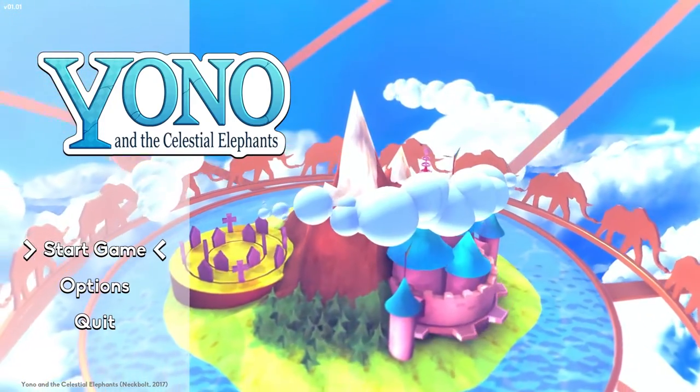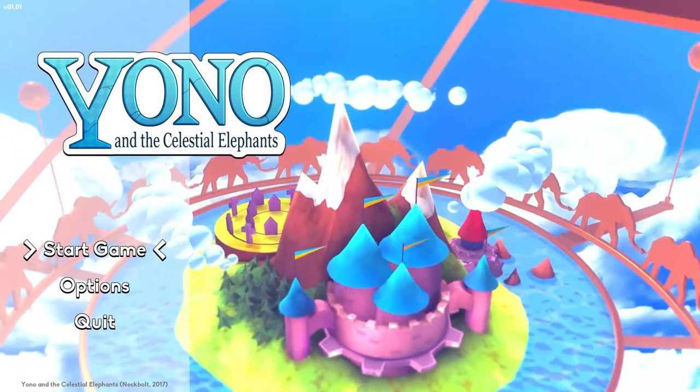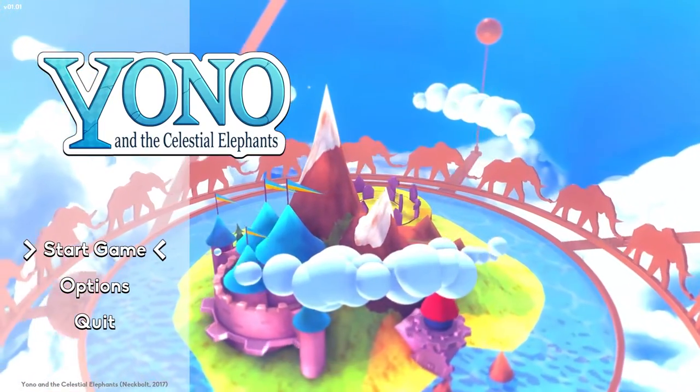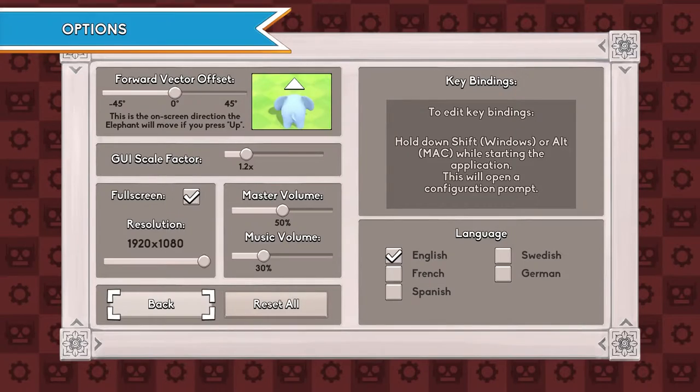Yono and the Celestial Elephants is an adventure, like a puzzly little game with an isometric view. There's something interesting I want to point out — let's take a look in the options menu here. The Forward Vector Offset setting. This is the on-screen direction the elephant will move if you press up. This is always kind of a thing with isometric, grid-ish based games. I don't think I've ever seen this option setting in a game like this before. I think that's wonderful.